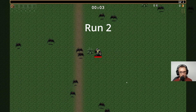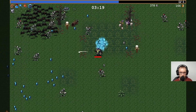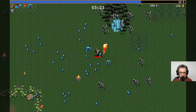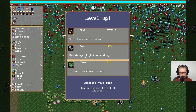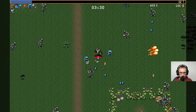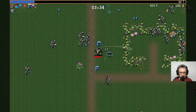So have we got anything? I think we've just unlocked power so we can find things, basically. Let's go down there. Get all this experience - look at all this, goodness me. We are levelling up. Character gets lucky. I'm going to go high damage - we're just going to go all that damage this time, I think.